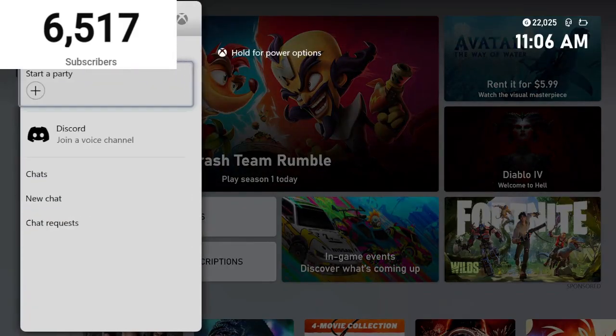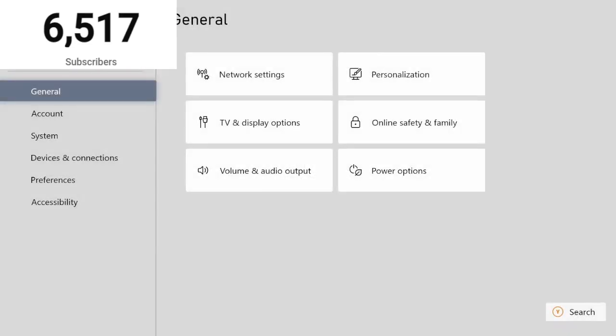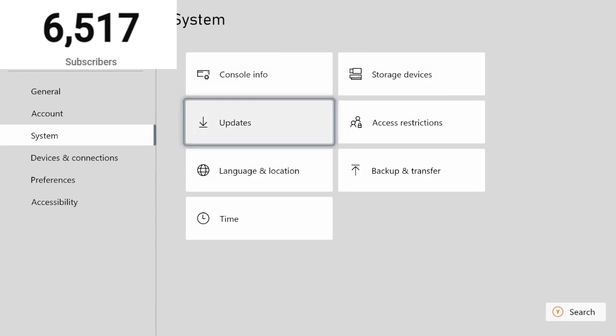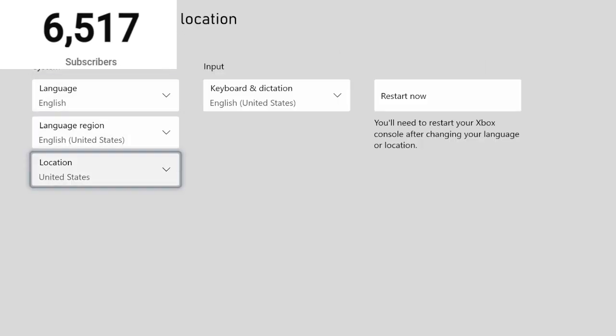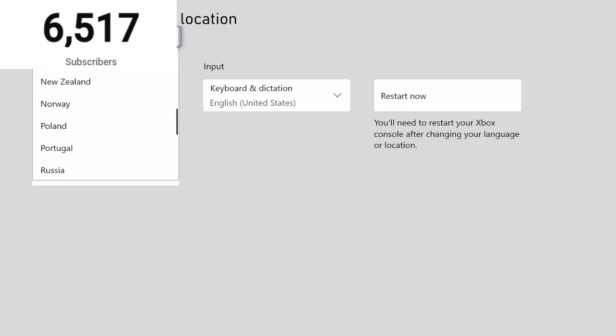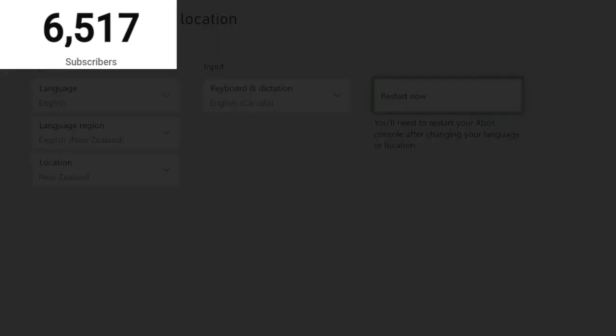For Xbox players, listen very closely. What you guys want to do is go to Settings, then go to Language and Location. After you go to Language and Location, go to Location and then switch it to New Zealand. New Zealand is the key here. Switch it — it's gonna say English Canada — and then restart your Xbox. Press restart and you'll be able to play the game 48 hours early.